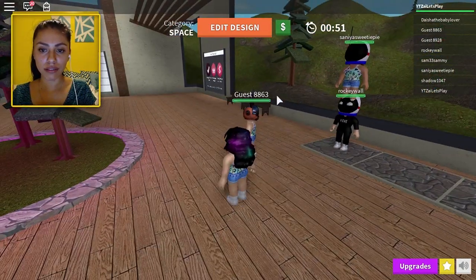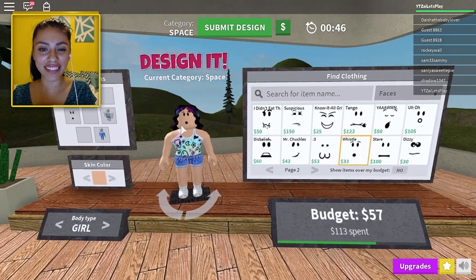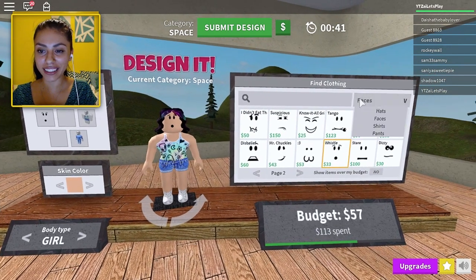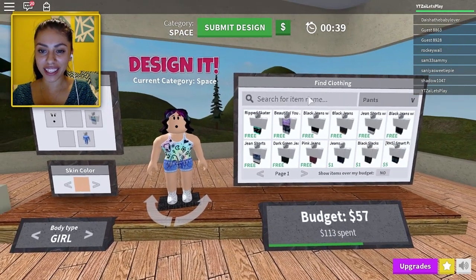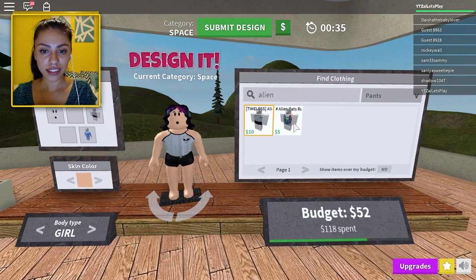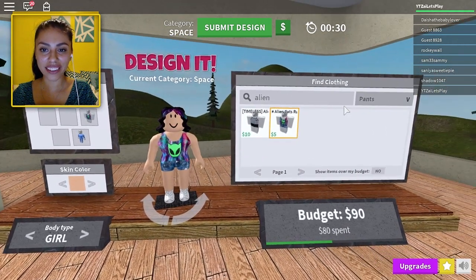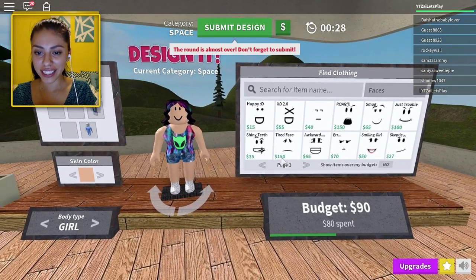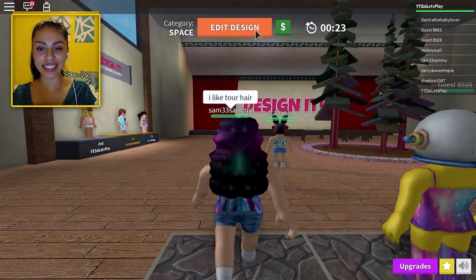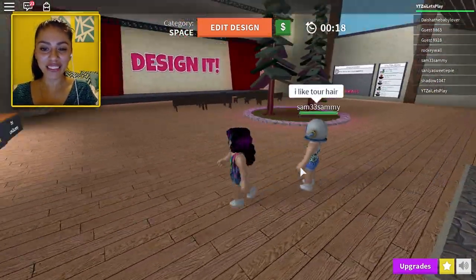She stole my outfit! She stole my outfit too — we all have the same outfit. Let me go edit it because now I've realized everyone has the same outfit that I have on. I've got to hurry. So let's do alien. I feel like she needs a cuter face now though. I have 30 seconds. We'll just go with this one. Just submit that design. Everybody has the same one — literally my outfit right there.